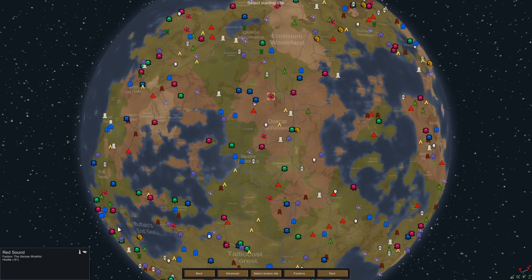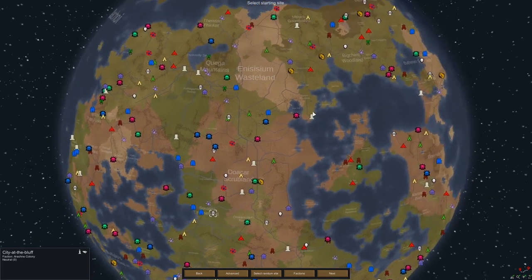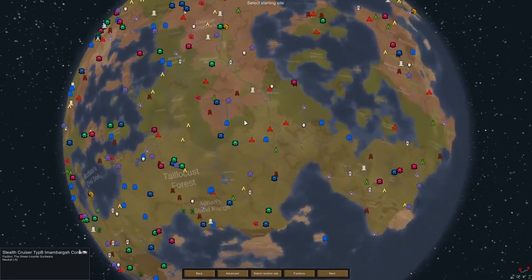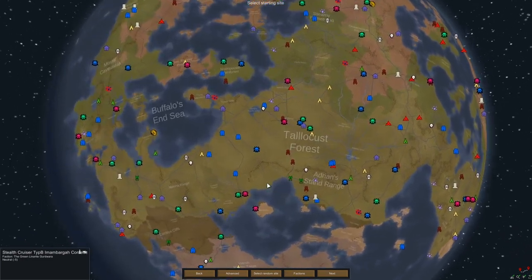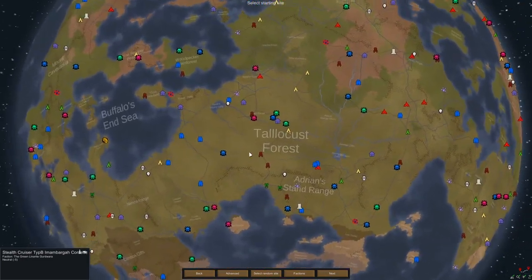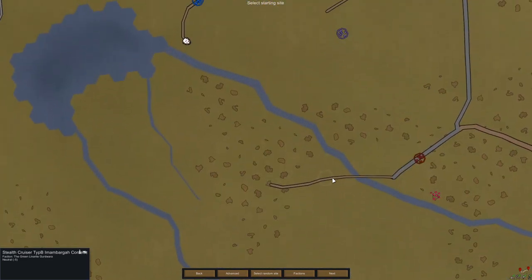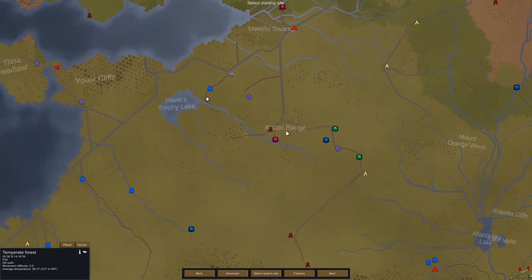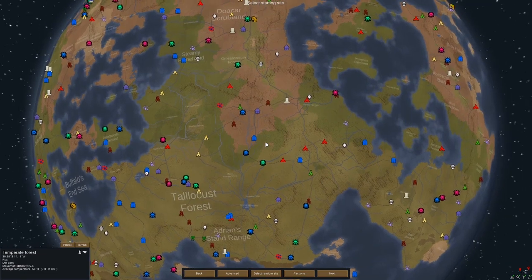There's some weird stuff — Red Sound Faction. Since we have so many different custom races, they come in as cool-looking factions. Here's our world. I like the last place we had but we're going to have to find somewhere else. I really want to have some water next to us and some road. Ancient Dark Path — there's not as many cool races here.